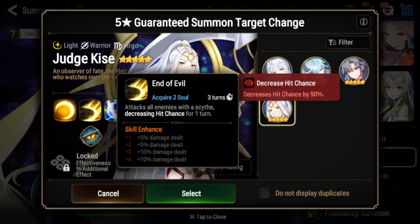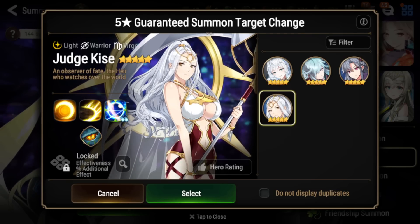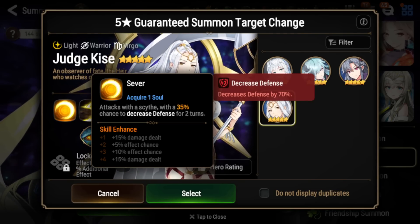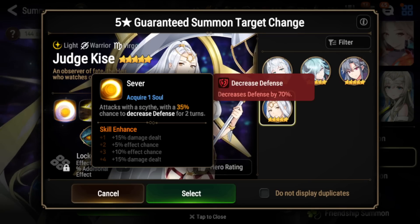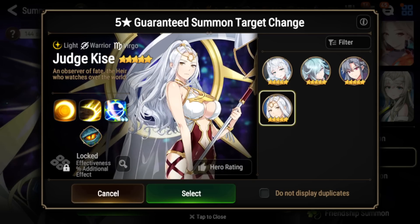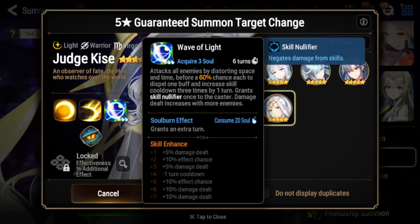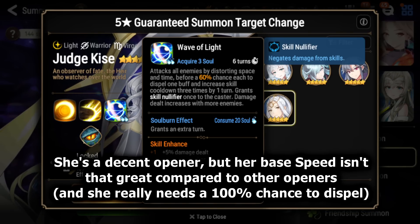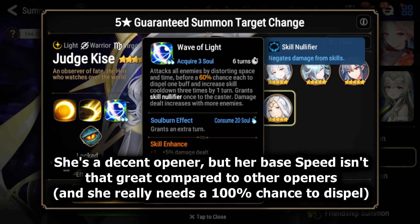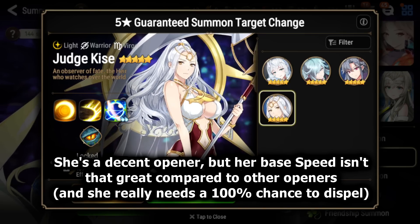Her S2 is an AoE attack that has a chance to put blind, which is very annoying to deal with. Her S1 is a single target attack to decrease defense. Her S1 and S2 are very simple — they don't really do too much, but they do do a lot of damage. Her S3 is the main reason you pick her now as an opening unit. But she's a little bit slower and she doesn't have that 100% chance to strip like Lua does, because Lua actually has two chances to actually strip one buff, which is really annoying to deal with. I definitely think Judge Kisei needs to get another buff in some way. I think she's probably one of the worst ML5 stars in the game right now.